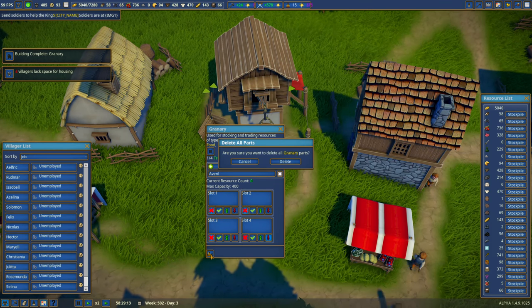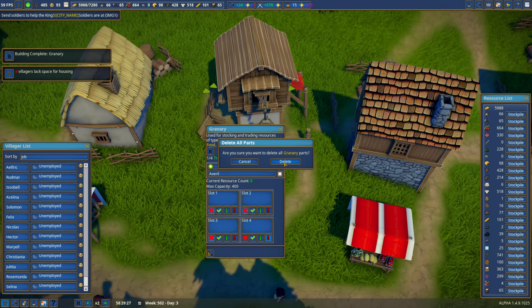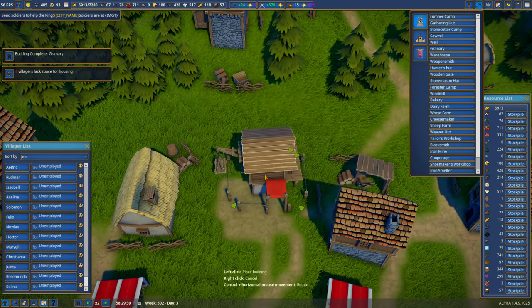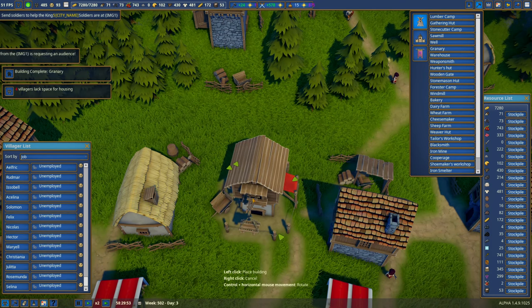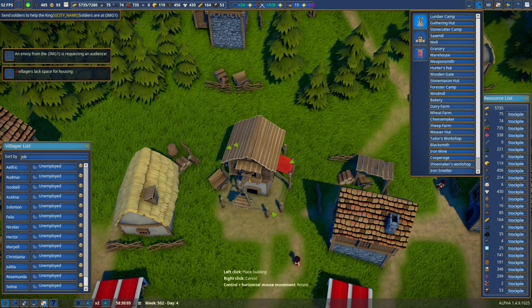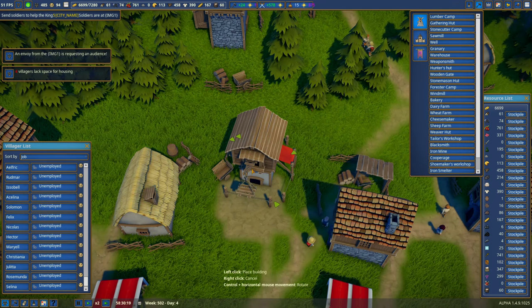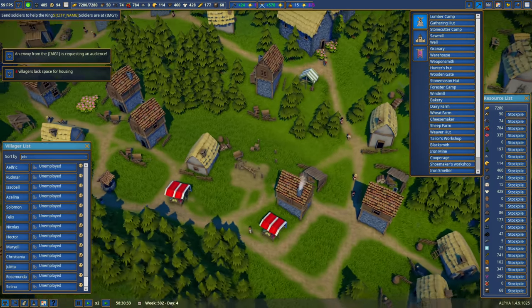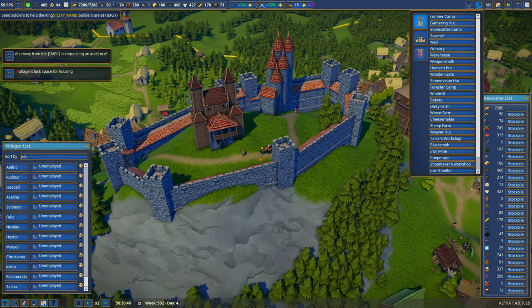I demolish the old granary — refund is 25 gold, 7 wood, 2 stone. Now I build another granary, crossing fingers it will work. The front-left corner is the only one they don't need access to, so I place that corner there and arrange the others. High-prioritize it.